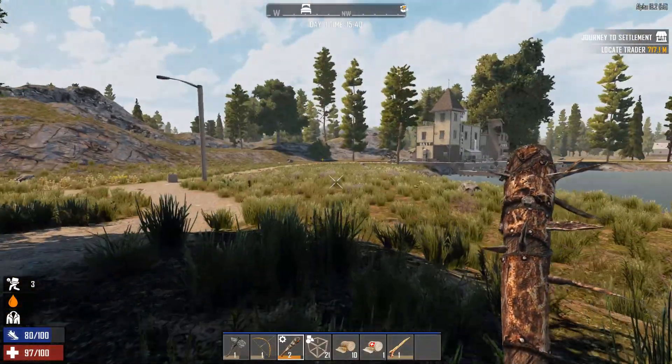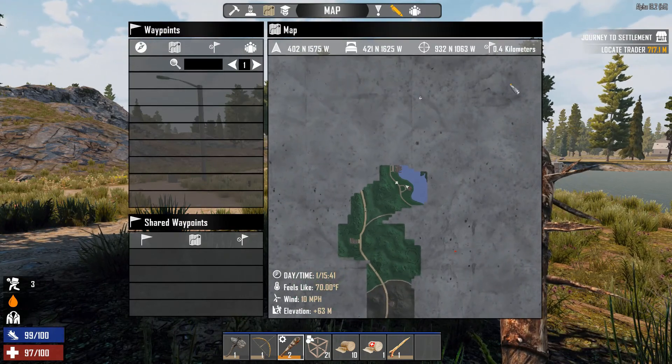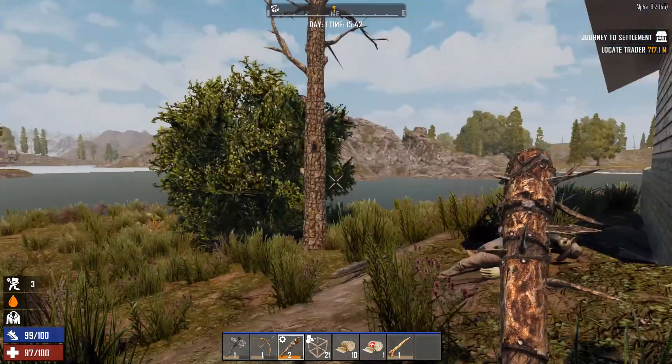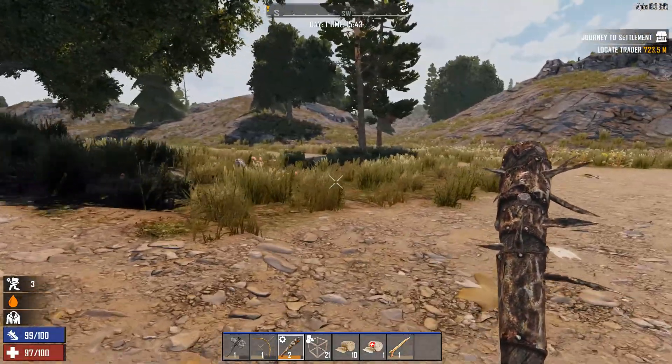Where's this traitor at? He is a decent distance away, and it looks like he's on the other side of the mountains. Definitely on the other side of the lake. What to do, what to do. He might just have to wait until another episode.